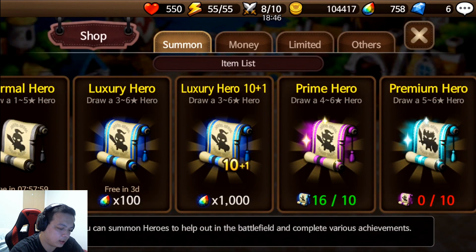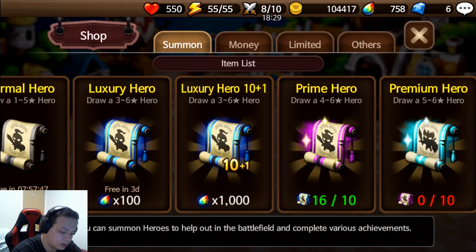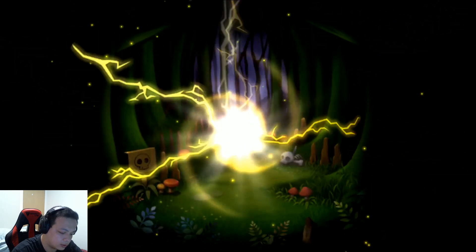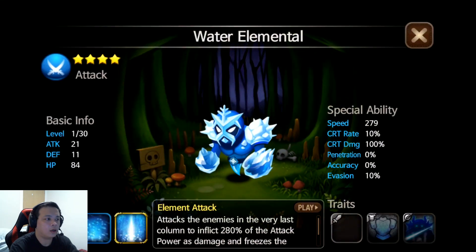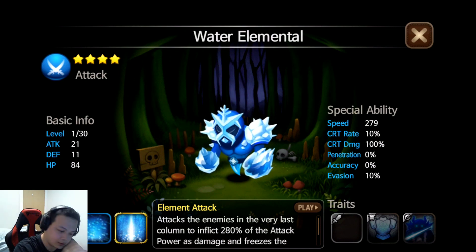So as in every 10 luxury hero pulls, you will get 1 prime hero pull. Let's try our luck here — let's hope for a 6-star. Come on, give me a 6-star. Six star! What's that elemental? Oh man, this is so bad.